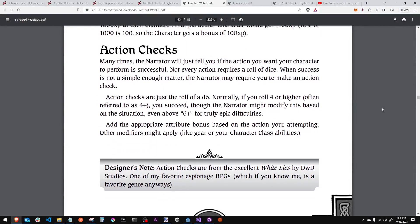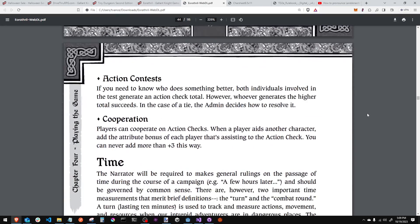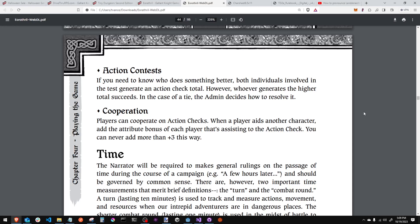Action checks — you'd assume they're d20s, but they're d6s. Of course, from the creator of Tiny D6, that makes sense. You have an action check of 4-plus, and if you get it with your bonus rolls, you succeed. Very simple. You also have contest rolls where two people go at it with d6s, and cooperation where people can help with an action check and grant up to a plus 3.